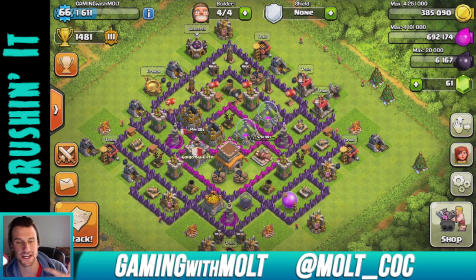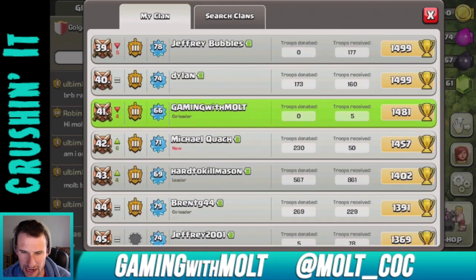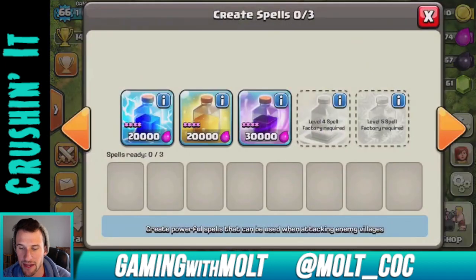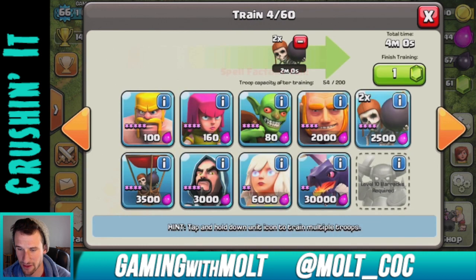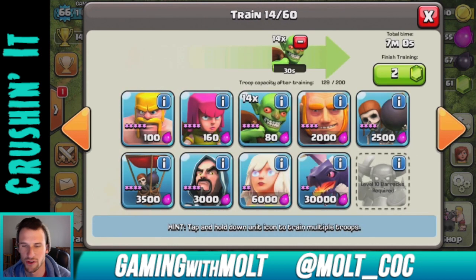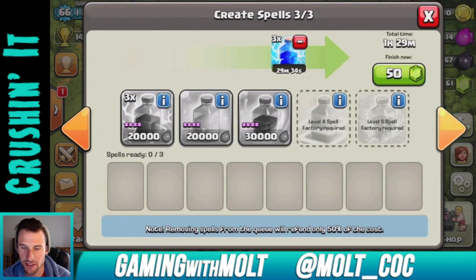That's going to be it for this episode, guys. I just wanted to show y'all the clan war going on in Golgotha Elite. We are full — eventually we'll probably clear out a couple of people who aren't active right now. The main clan is doing pretty well too. Now that this war is over, I'm going to train up my army comp: 10 giants, 10 wall breakers, and then the rest barbarians, archers, and goblins. I try to get into the base and take out the loot from within the storages.